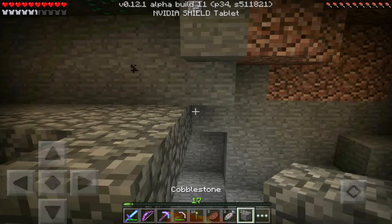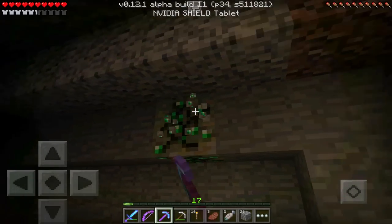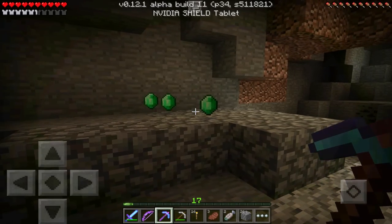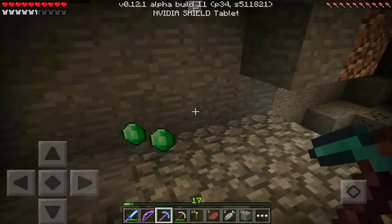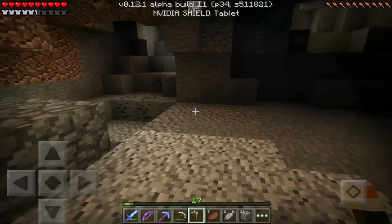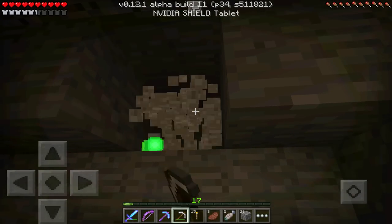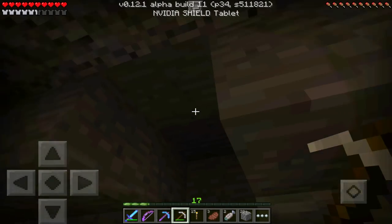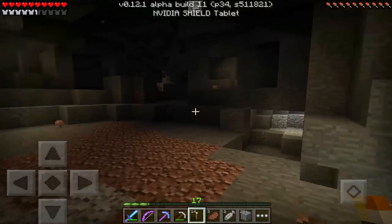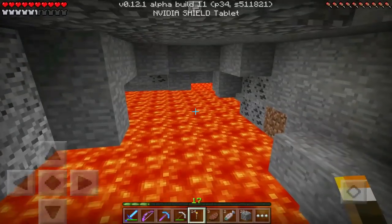Wait, wait — I just want to make sure none of those emeralds are falling down there. What will you do, Fortune pick? How many emeralds are you going to give me? Three emeralds! Yes! Three emeralds! Look at that — I love that. That is the best enchantment in the game by far. That is awesome. So there we go — one bit of emeralds already, that's pretty good.